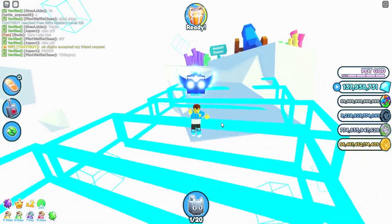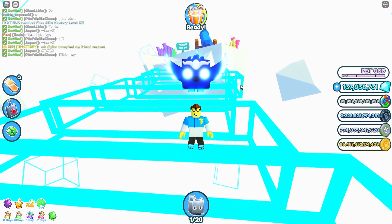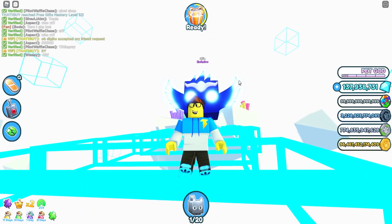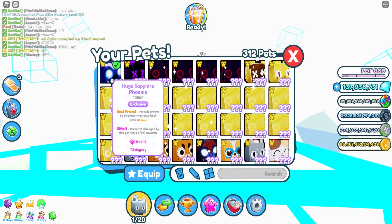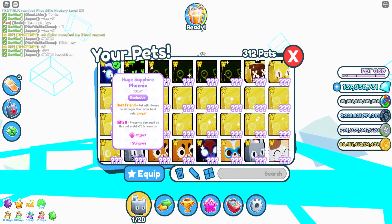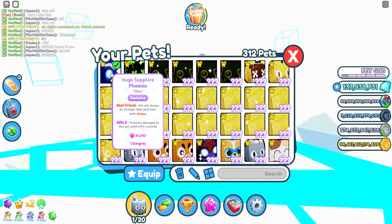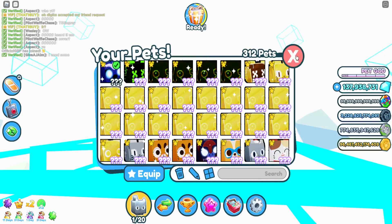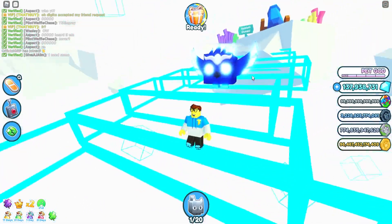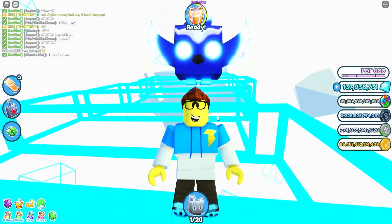What is going on guys, it is your boy T-Stingray and welcome back to another video! Today we are going to be trading our huge sapphire phoenix in Pet Simulator X. I finally got one — it has a best friend and a gift perk, not bad. We got serial number 1947, this one is mine and I redeemed it. Look how beautiful she looks!